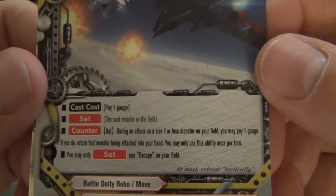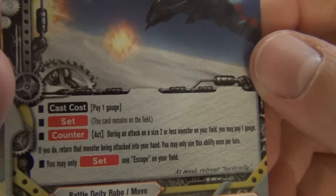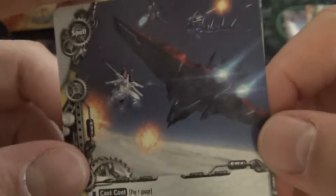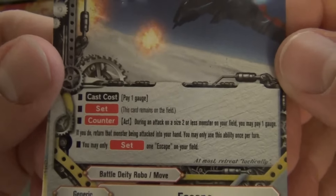Escape — generic spell, 1 gauge set. Act during an attack on a size 2 or less monster on your field; pay a gauge, if you do return that monster being attacked to your hand. You may only use this once per turn. I actually like this set spell a lot. That's pretty good.